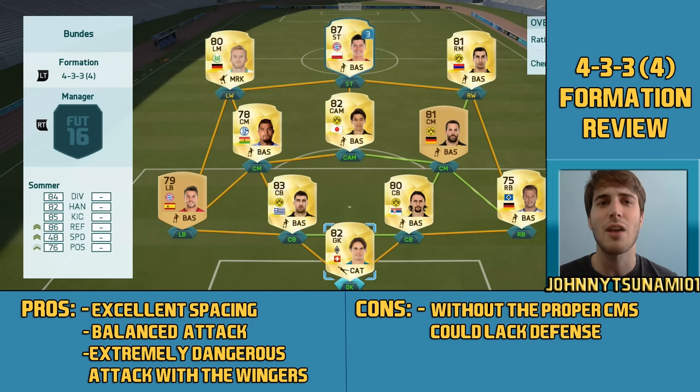For the goalkeeper, you can't really say much — just get a good all-around goalkeeper. Reflexes and diving are probably the most important stats, so just make sure you get a good one that fits for chemistry in your team.